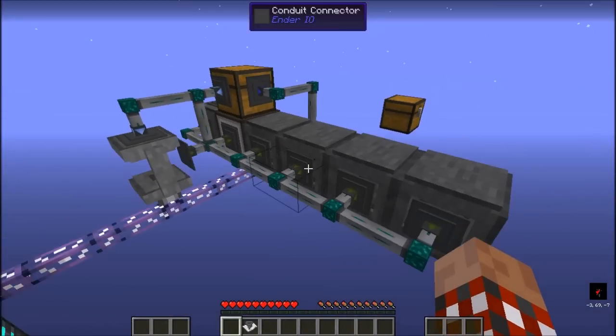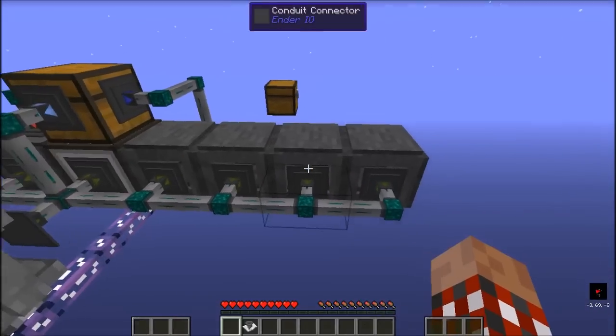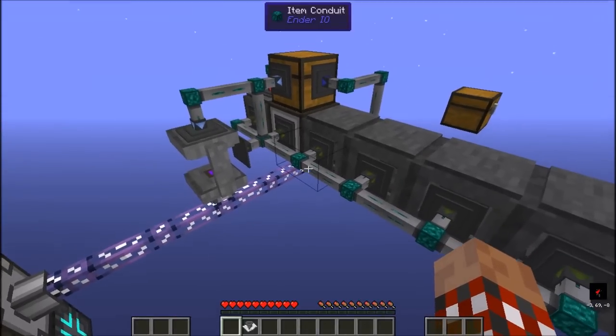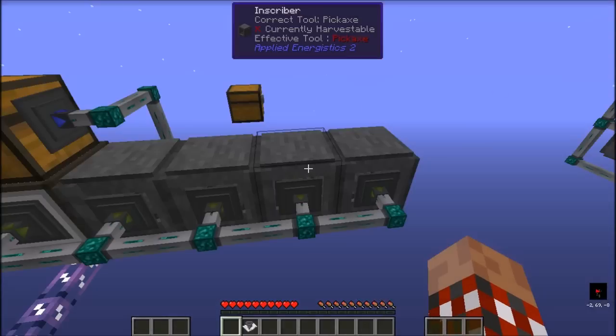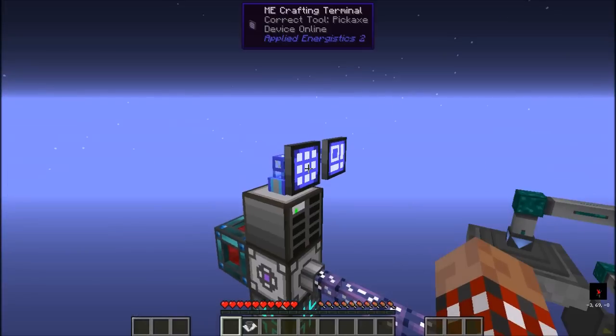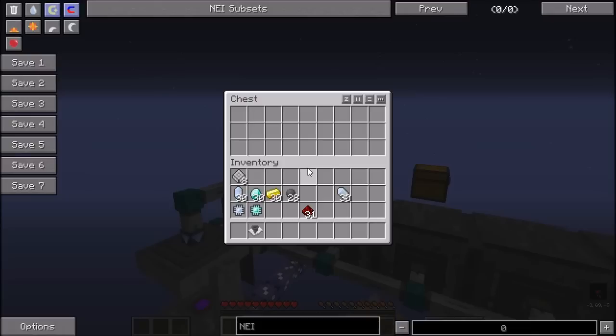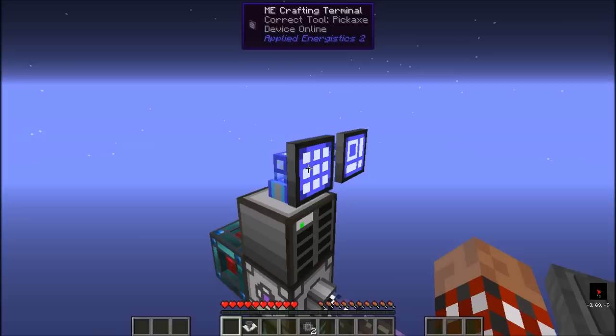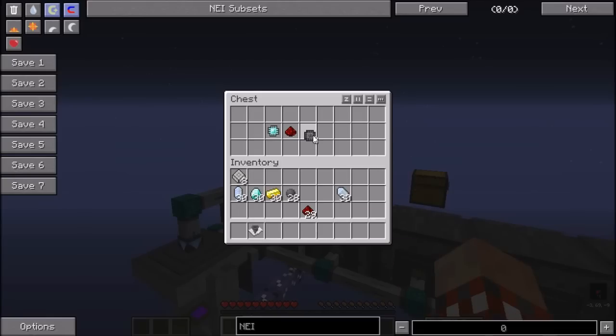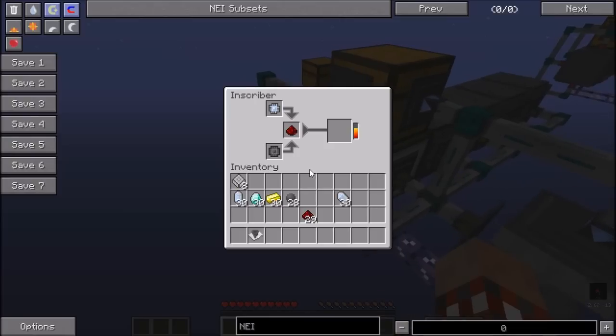At this point, this is done. We have it set up so we can just drop in the pieces we need and it will go ahead and create them for us. That's pretty quick. Since we want to actually automate all this, let's go ahead and do two more silicon balls, then press out the rest of these circuits. Toss those in — it's processing. There's the Certus, and out comes the diamond.